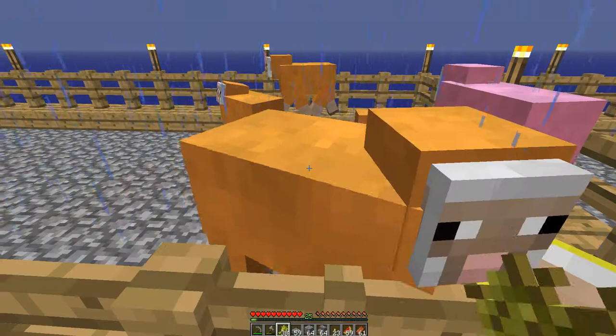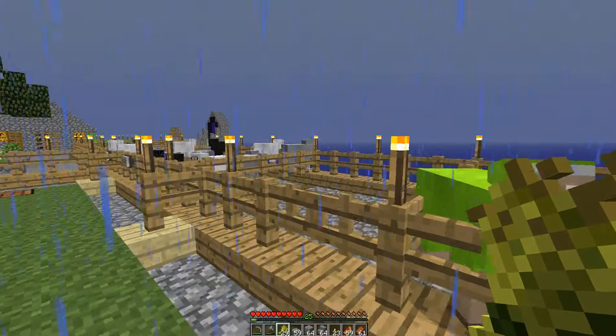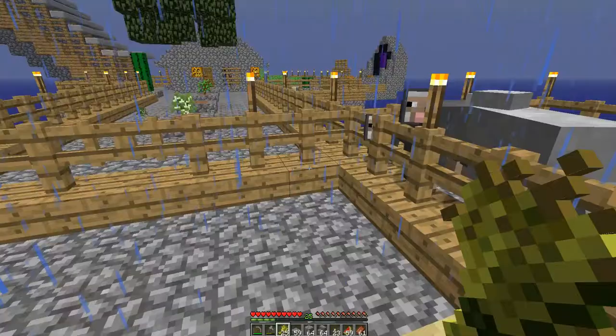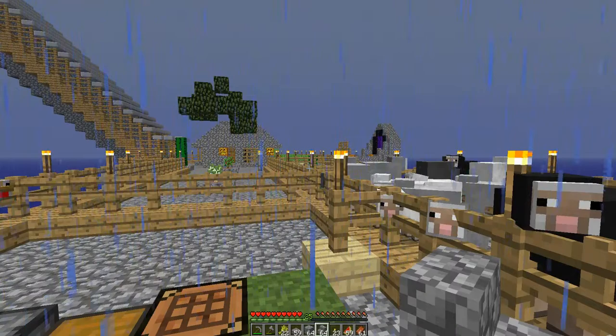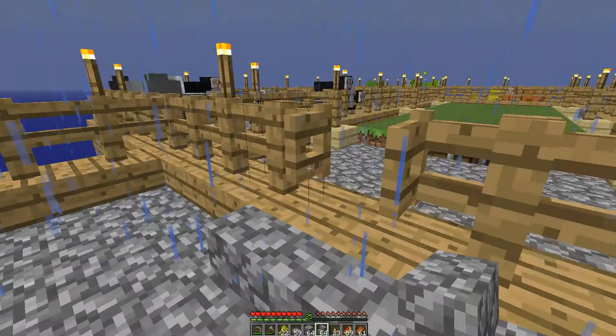Seems to be a lot more orange here than anything else, to be quite honest. But I might dye some of these with some dye. Breed some more green ones. And this is my white, grey, black, dark grey pen. That is our sheep. Area is nice and clear now. I've not done anything with the horse — I don't need to use them.